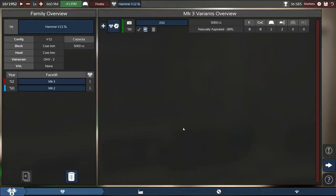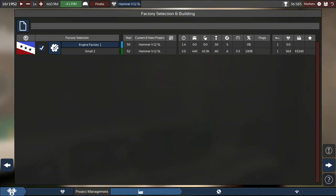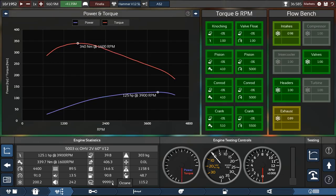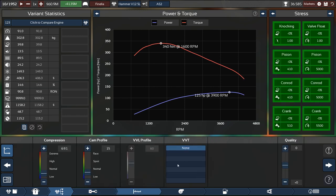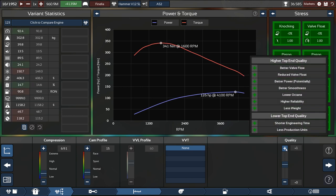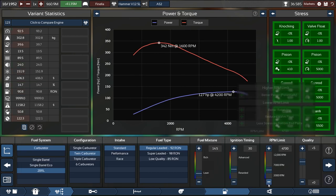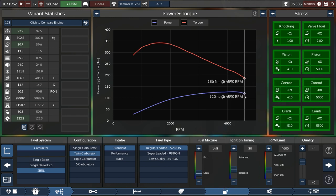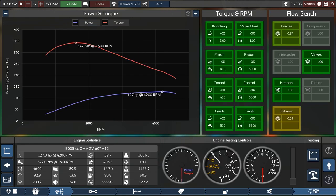I did want to look into putting some more quality into it — maybe one or two steps because we can rev this thing a little higher. There we go. It doesn't cost much, and it's looking good. This is now a super high-revving engine — 4,600 RPM. All other settings are fine.